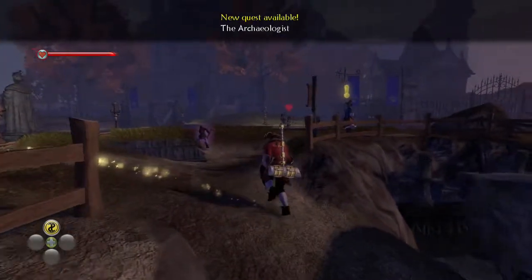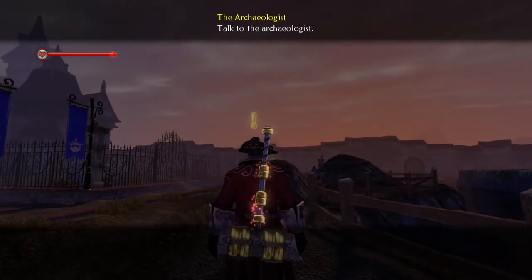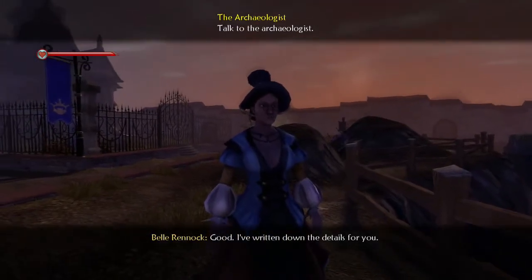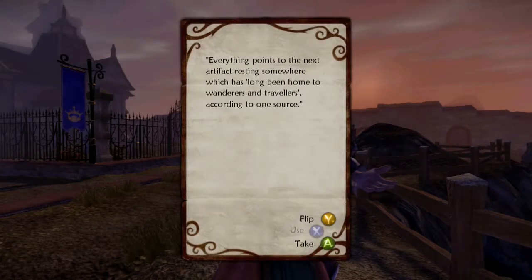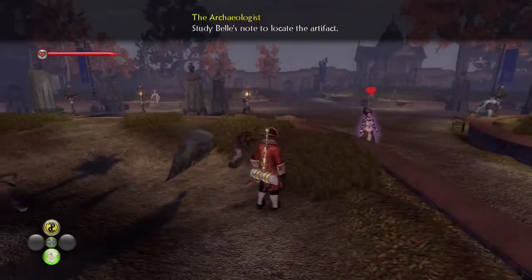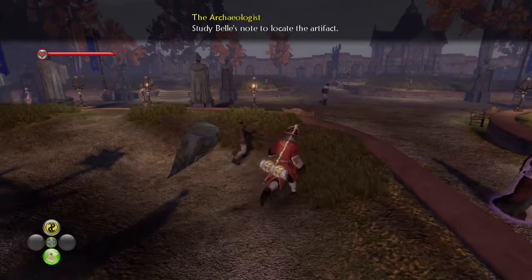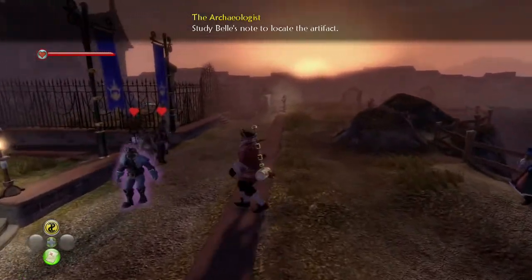I'm not really too sure how long we have to wait. Do you have anything else for us? 'Are you here for more exciting trips into the unknown?' Okay, so we need to find some more artifacts. I've written down the details for you. Everything points to the next artifact resting somewhere which has long been home to Wanderers and Travelers, according to one source. So that's either Bloodstone or the Gypsy Camp.